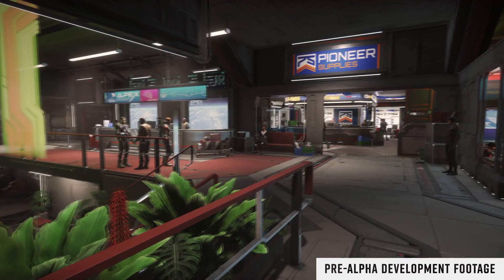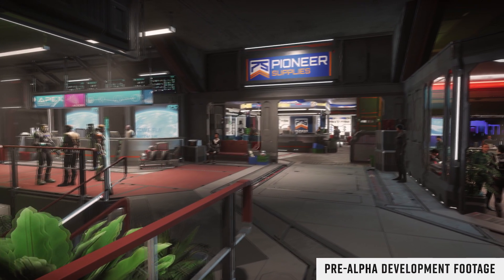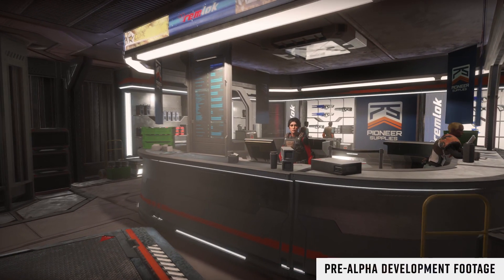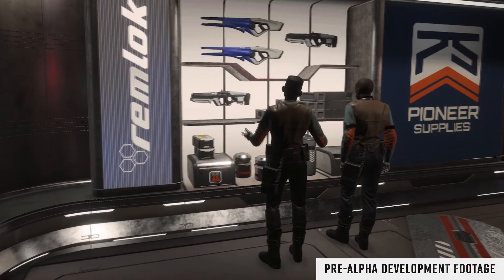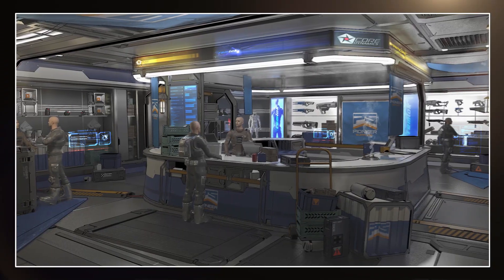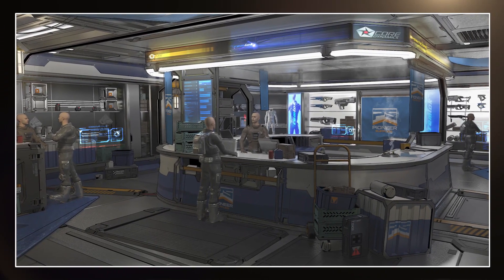Pioneer Supplies looks to be a weapon store where you're going to be able to buy your equipment and weapons in order to take part in that first-person gameplay. The weapons look your classical futuristic fare, ranging from rifles to handguns, and also what looks like a shotgun option. But no really heavy stuff — where are the shoulder-mounted railguns for one-shotting SRVs in ground combat?